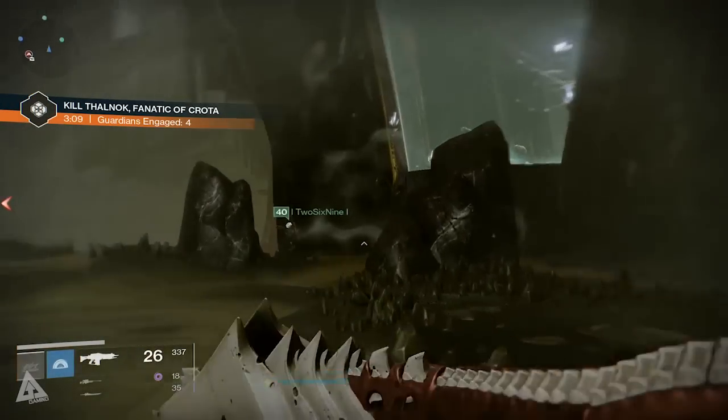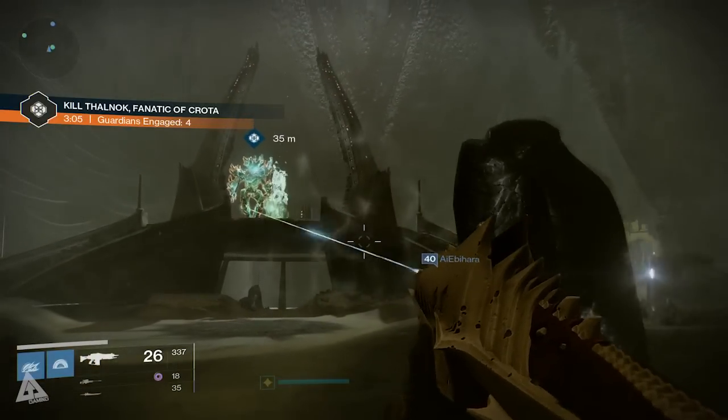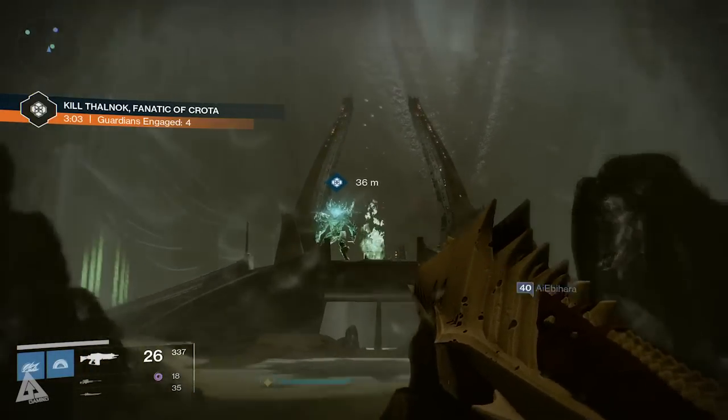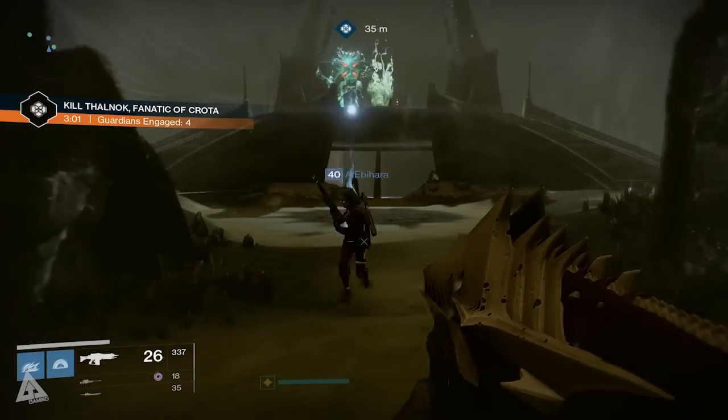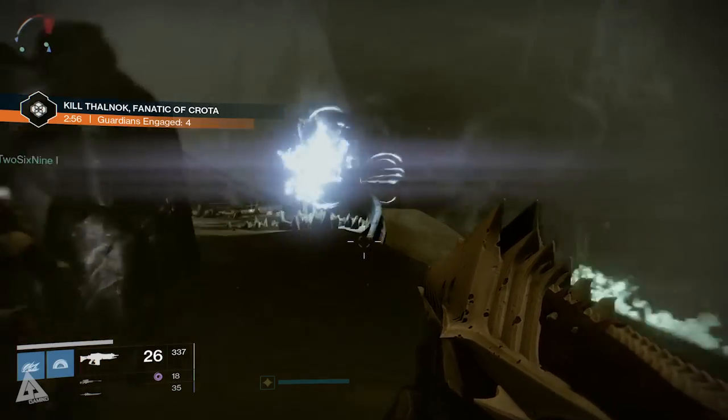The cool thing about mini Crota is he's not quite as much of a pain as actual Crota. When you're within visibility range he doesn't seem to fire that annoying hand laser beam at you. But don't be fooled — he will still one-hit you, so just like Crota, you don't actually want to get too close with the relic until he's on his knee.